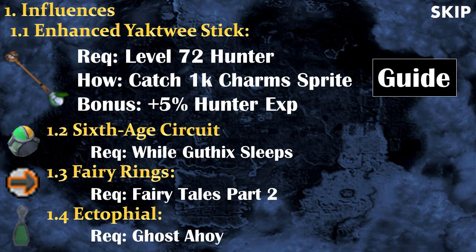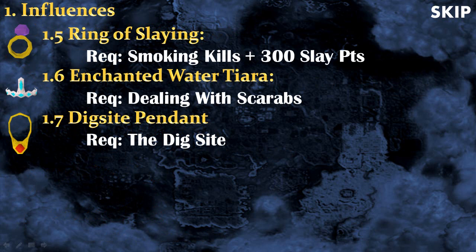Another great thing to have completed is While Guthix Sleeps, the quest to unlock the 6th age circuit that will be useful for teleporting. There's also fairy rings from Fairy Tales Part 2, and the Ectophial from Ghosts Ahoy for teleportation. After that there's the Ring of Slaying after completing Smoking Kills and unlocking the ability for 300 slayer points. There's also the Enchanted Water Tiara after completing Dealing with Scarabs, useful when training in the desert so you won't die or have to bank.